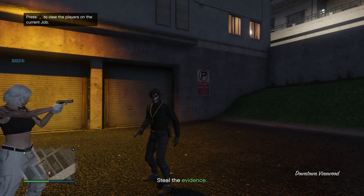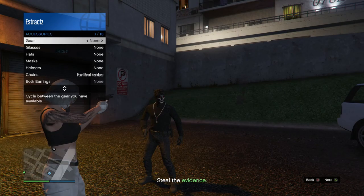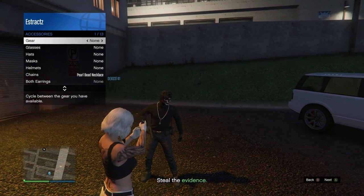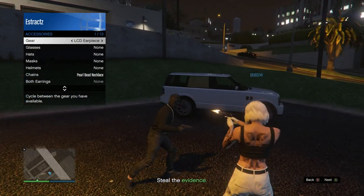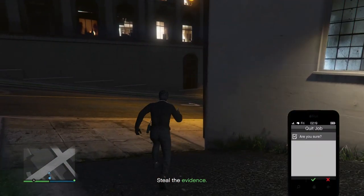When you fully load into Crooked Cop, pull up your interaction menu, scroll down to style, scroll down to accessories, and on your gear scroll one time to the left to put on the LCD earpiece. After that, pull up your phone and leave the job from your phone.